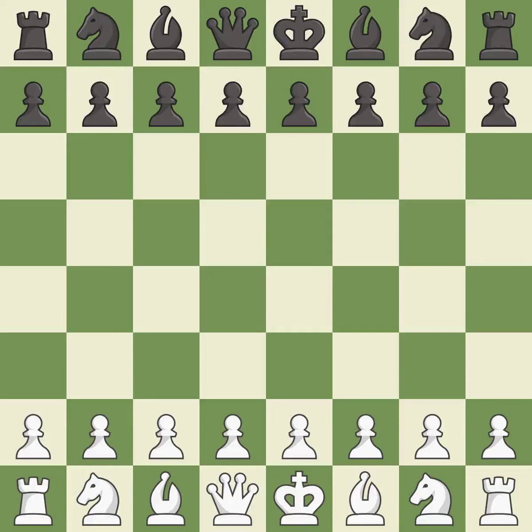Sicilian Defense, Chekhover Variation, 4...Nc6 5.Bb5. Suddenly a close game that was lost by a mistake. Black got the better of white in that game. Both players had an amazing opening. That was an incredible middle game by both players. Black found some nice moves in the middle game.